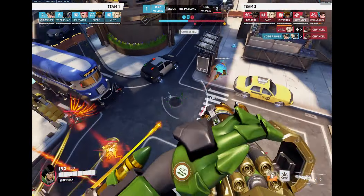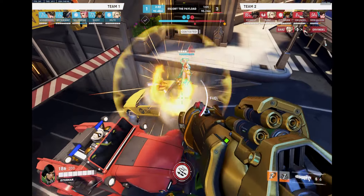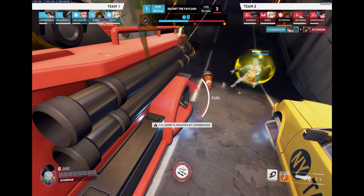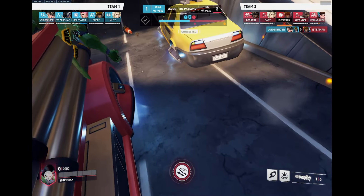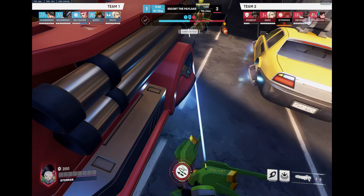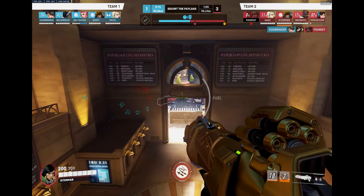I don't want to push much more here — I need to use this train as cover. The Ashe is still hunting for me, and if I don't keep in mind where that Ashe is I can get picked off so quickly as Pharah. Hitscan is a strong counter against Pharah, that's for sure.